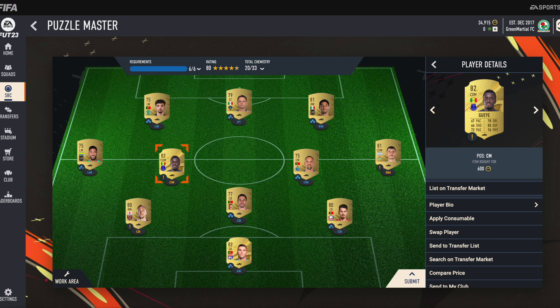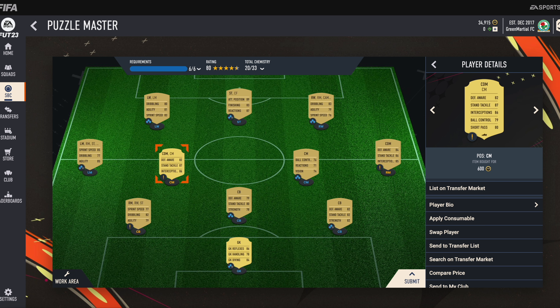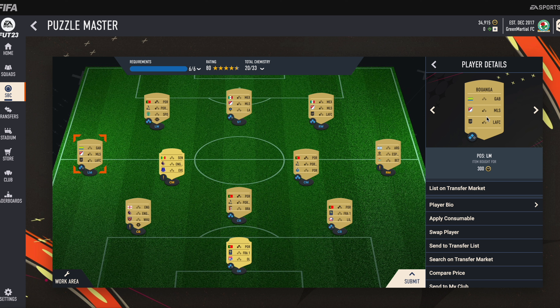We have another CM — Idris Guy. He is from the English female league and plays football in Everton. He is actually a CDM, but we will not apply any position modifier. Then at left midfield we have Boanga, who is from MLS and plays football in LAFC.